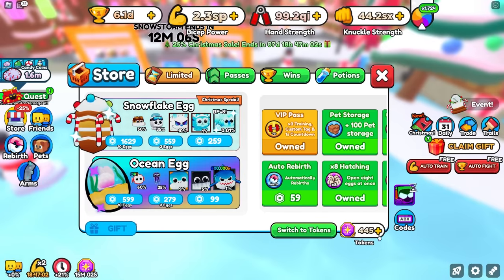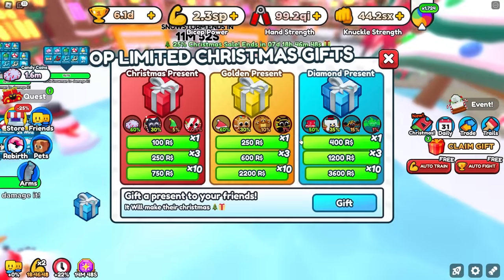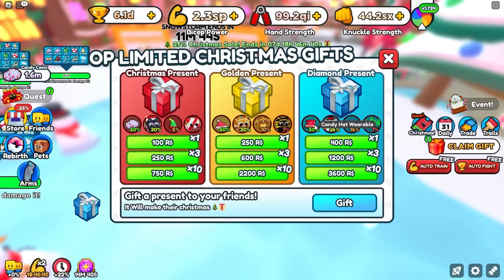Tokens are these things right here. You can buy them for Robux, but you can also trade them, and I'm going to be showing you all the best way to get tokens for free just by trading other people. You can use these tokens to buy these things right here, get really good pets, including this one which I believe is now the best pet in the game, and also these really good hats as well.